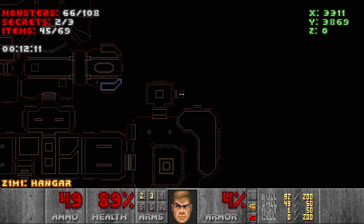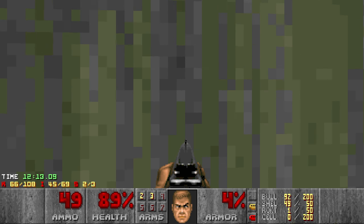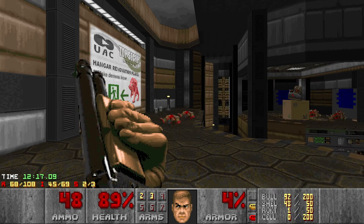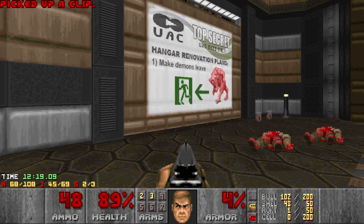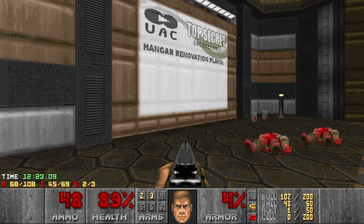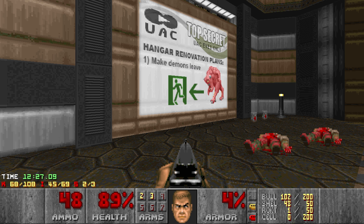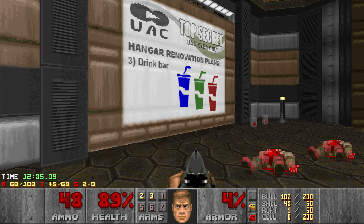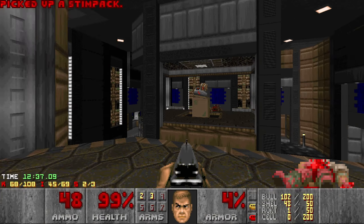This definitely looks very nice — kind of like the same level of detail as Back to Saturn X, more or less. Hangar renovation plans: make the demons leave, use a seismic bomb to destroy a rock wall in the yellow key room. Who put a rock wall there? And a drink bar. I can get behind all this.